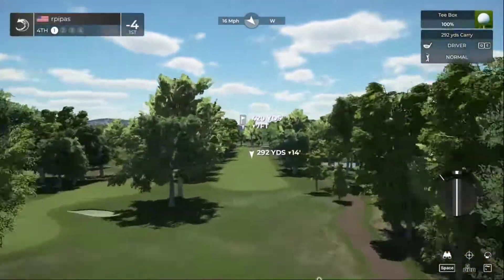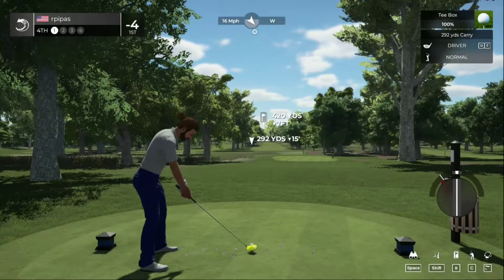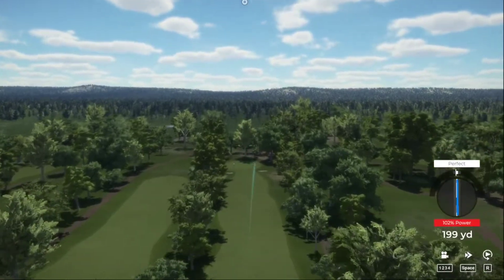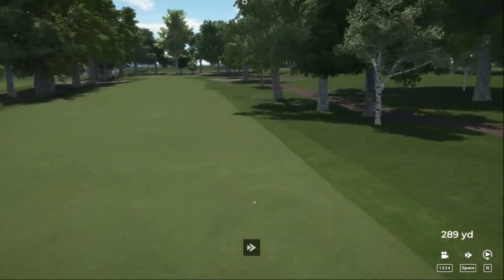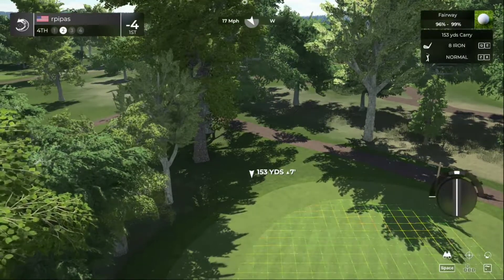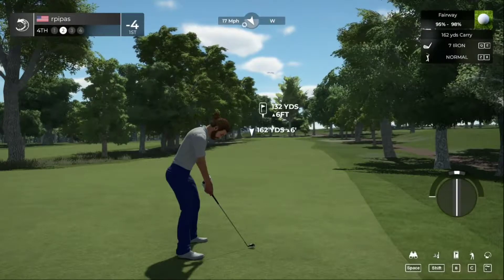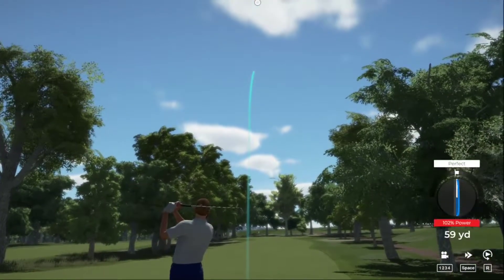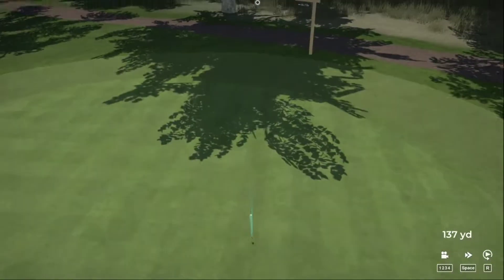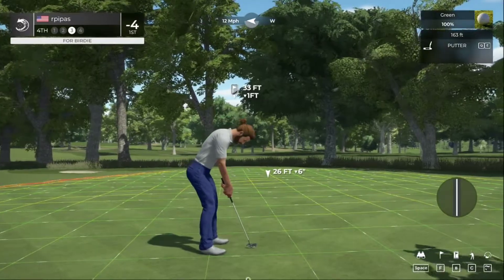Teeing up on a par four for this one. Solid drive, the tee shot should work. We've got about 130 yards to go. Fighting the wind, clubbed up — might be a little strong. Well, that ended up just fine — 33 feet to the hole.